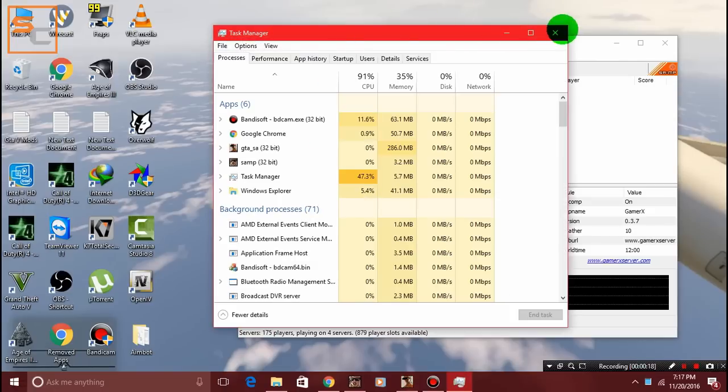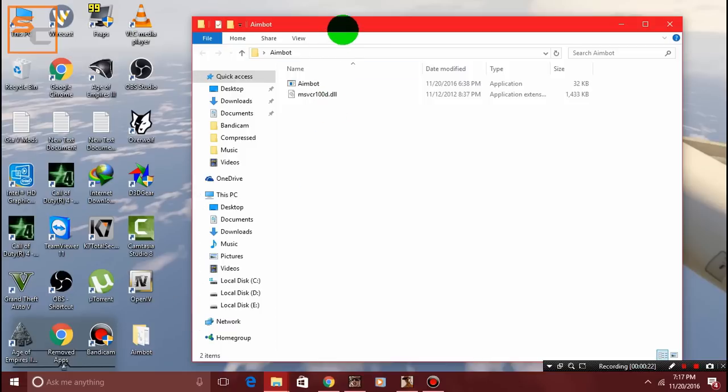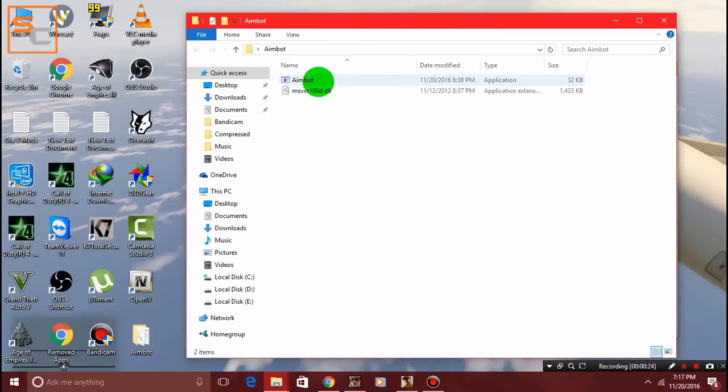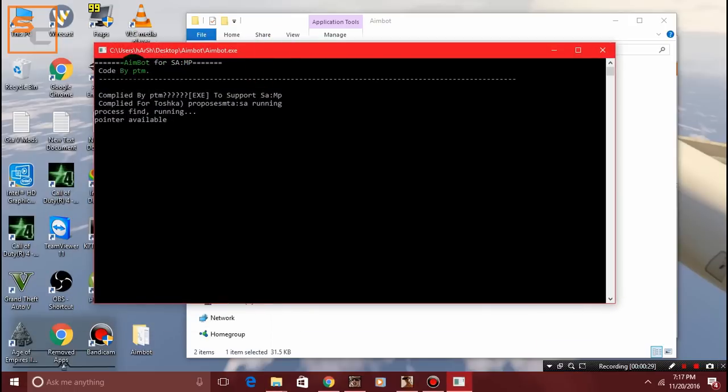Ok, we are out of the game now. Open this aimbot folder — the link to this folder is provided in the description. Open this aimbot for SA:MP, compiled by PTM.